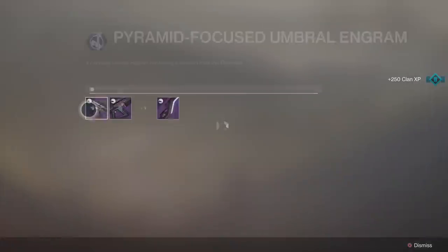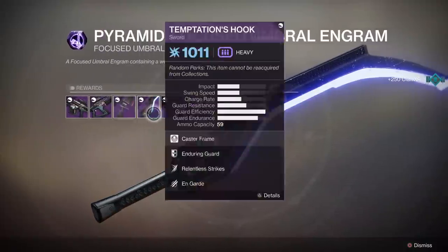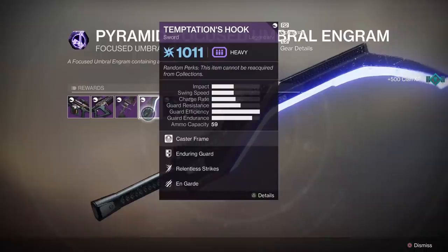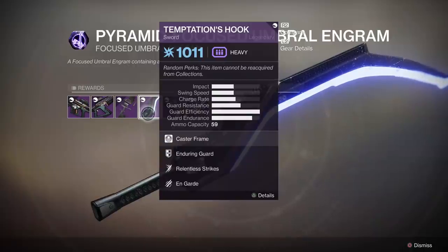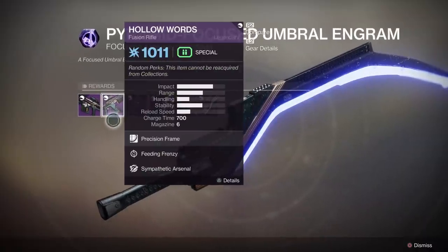If you take a look at the pyramid, for instance, these are some of the brand new weapons from this season, Season 11. You have some auto rifles, you have a really cool looking sword. These are going to give you some really cool gear that has some very unique perks. This sword, for instance, is very much like one of the old weapons from D1, the Boltcaster Exotic Sword — it has that type of capability. Make no mistake, some of these new weapons and the perks that they have are very, very good.